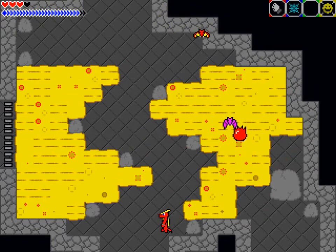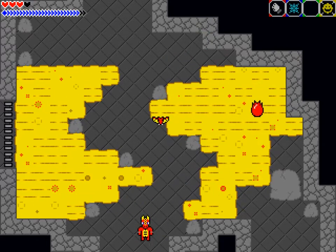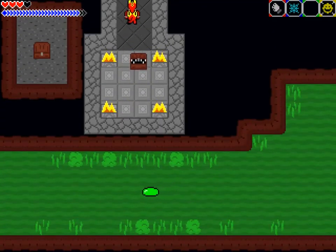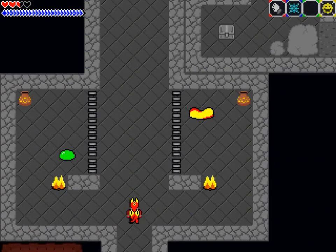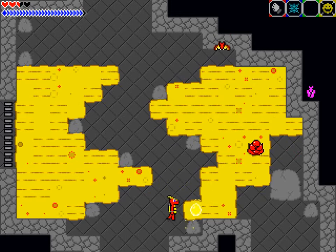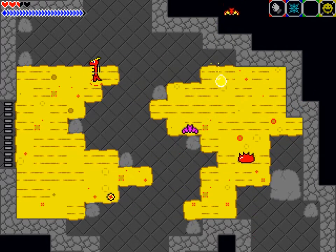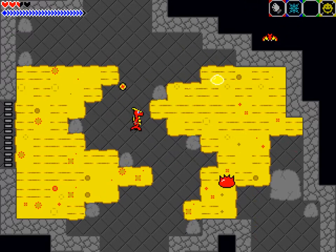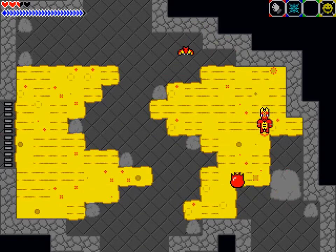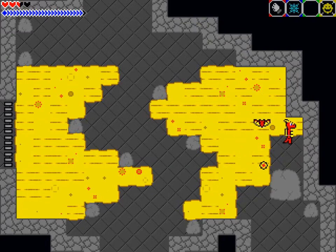Why is the red slime not taking damage to the lava? Oh well. I think green slimes do. I also added some sound pitch variants. Don't tell me the red slime isn't taking damage to the lava because I've got the lava thing — that would be a funny programming oversight, wouldn't it?